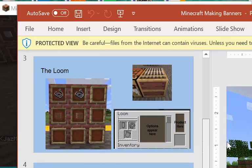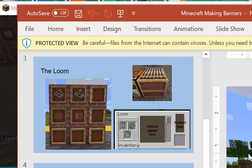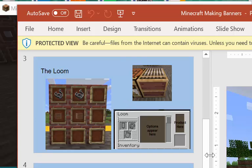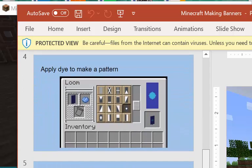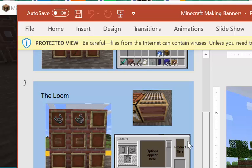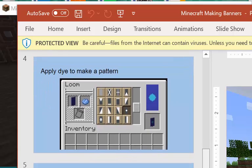In the loom, the left-hand side shows where the raw materials go. The middle window shows you options. The right shows a preview of what your banner will look like. Your finished banner is available in the small square box in the bottom right. We have looms here already so we don't need to make one.